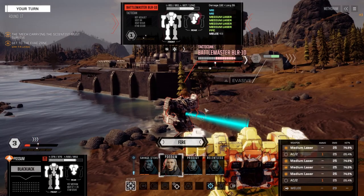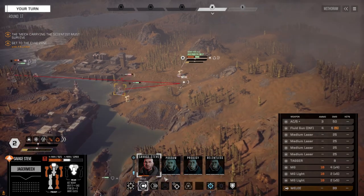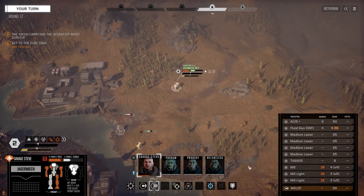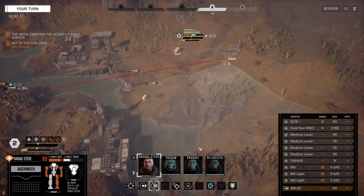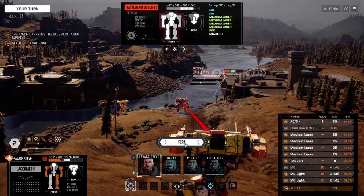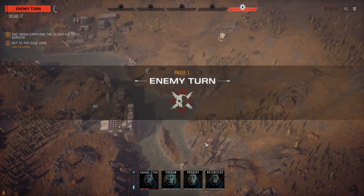AC/2's off. All the mediums on the Battlemaster - let's fire. Wow, 75% chance to hit and all those misses - look at this! Oh my god, the left side's almost toast. Can I get into the trees over here? A little bit of evasion but not much. Let's pace this guy with everything we've got. Please be a head hit - it was okay, good. It's a slight start.